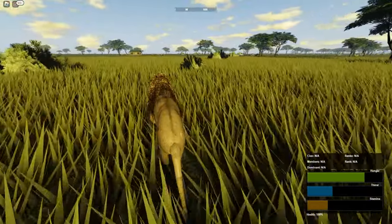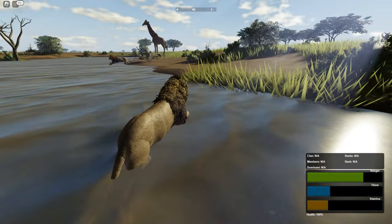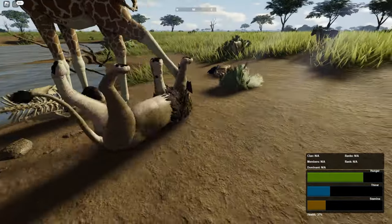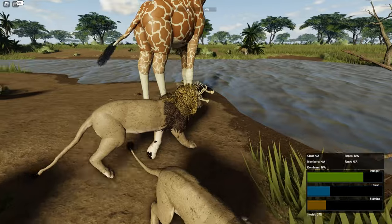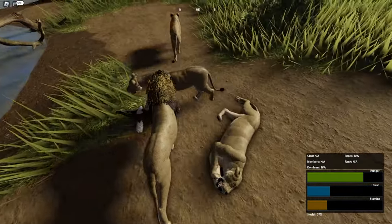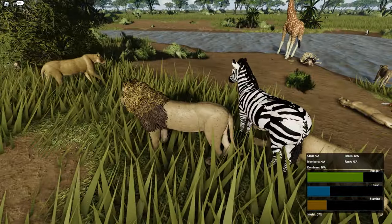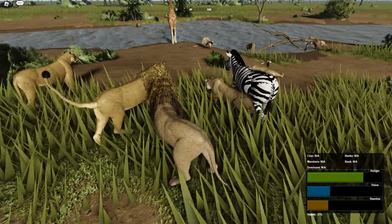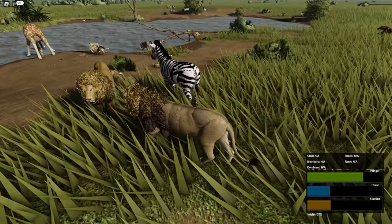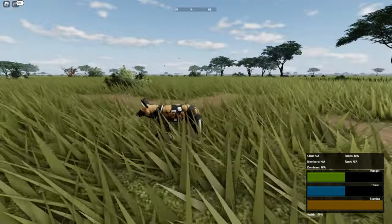Let's see if we can get this giraffe. I think the lions are protecting it. Oh my god, they just backed the hell out of me — wait, why can't I attack? For some reason I can't attack. I don't know if there's something with the rules or how it works. Roblox is weird. All right, so we are now the painted wolf.